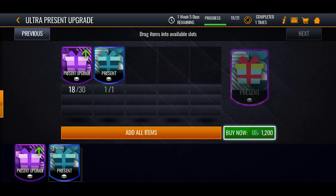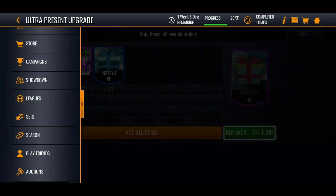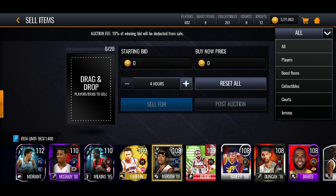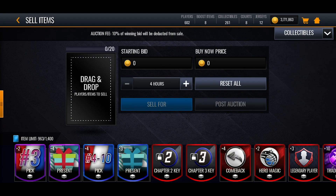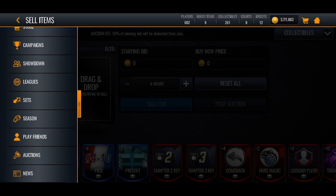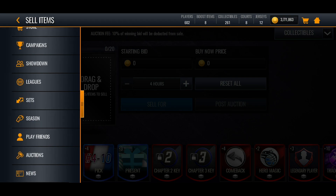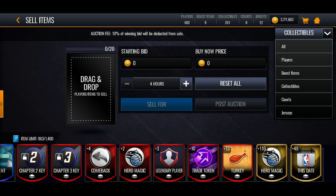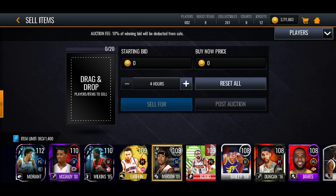I got four ultra presents for tomorrow, and let me check how many of the royal presents I got. So we've got four royal presents and four platinum presents to open. Hopefully we can get something good — out of the gold and elite presents what we've been getting is absolutely fire, so hopefully we can get great stuff out of those as well.